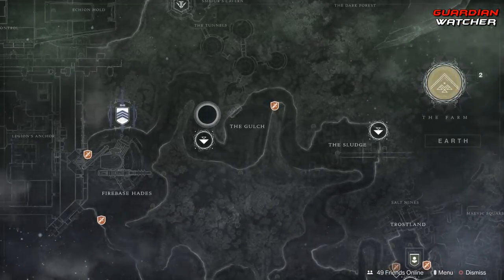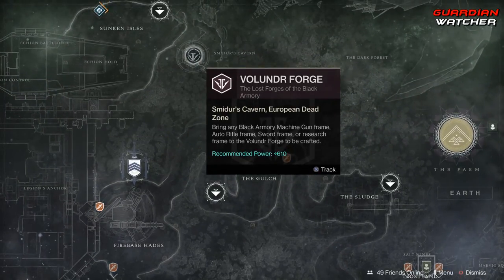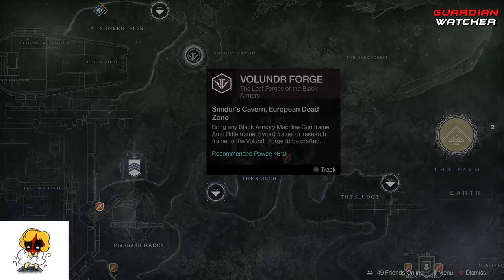In order to unlock the Gofannon Forge, you need to have completed the Volunder Forge first. If you haven't done the Volunder Forge, I will put an annotation at the top right of the screen on how to actually complete it, as well as how to get the first key for the Mystery Box.